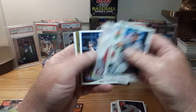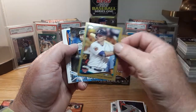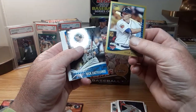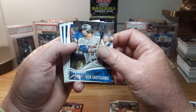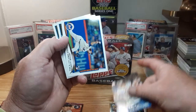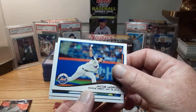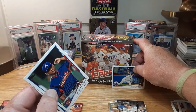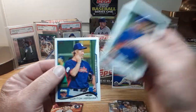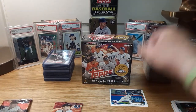Dustin Ackley, Doug Fister, Nick Tepesch. A gold Kyle Seager — All-Star Game, I believe that's his second-year card. Nick Castellanos rookie. Features Now insert. Here's a DeGrom rookie debut — so that's good, looks pretty sharp. So we've got one of them. Julio Teheran and Clayton Kershaw.